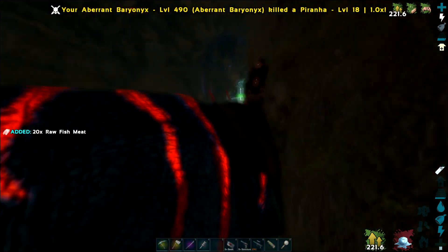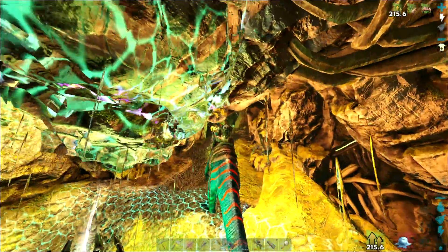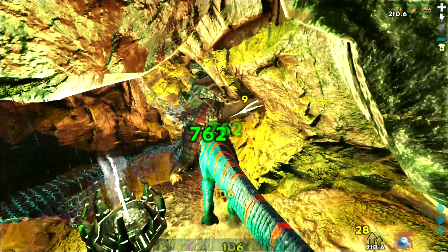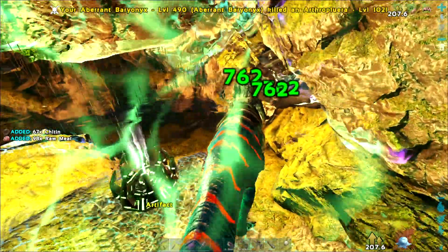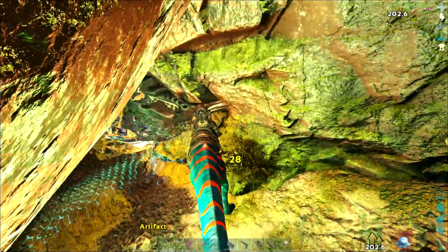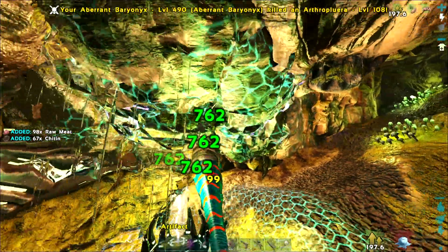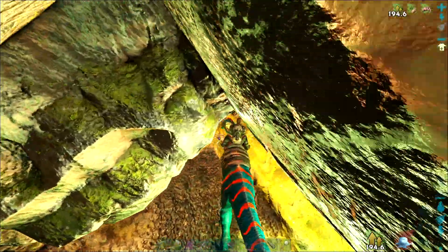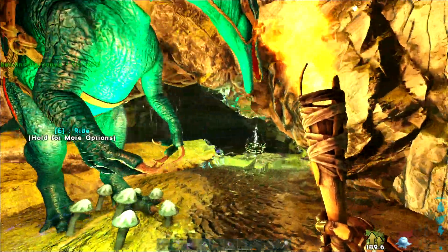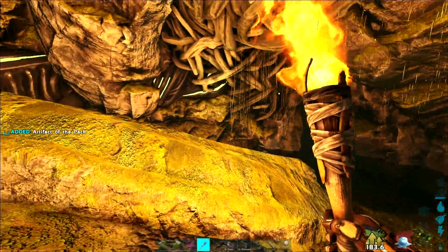Keep going, buddy. That looks good - yep, there it is. Let's get the torch out and try to stay alive here. Don't break the rest of my stuff. You should at least come out here before you fight me - this is cheating. A little too tall for this spot, let's hop off there. And there is the artifact. Awesome - that was easy.